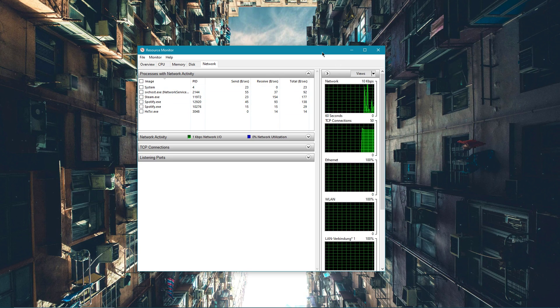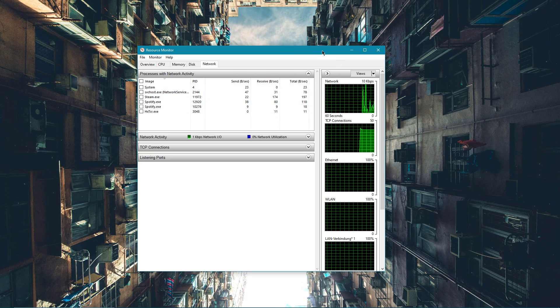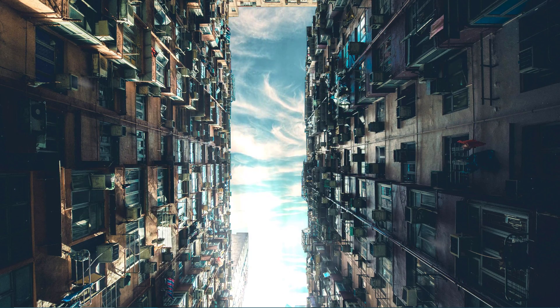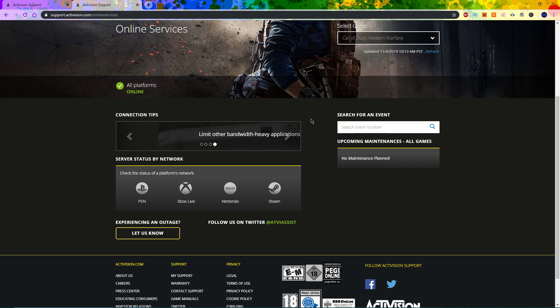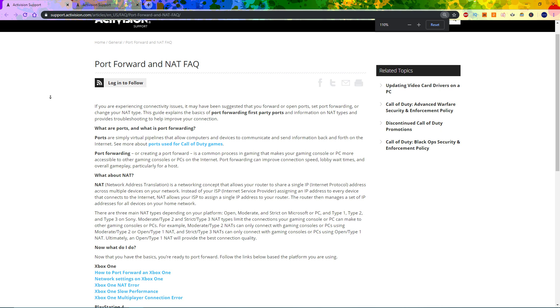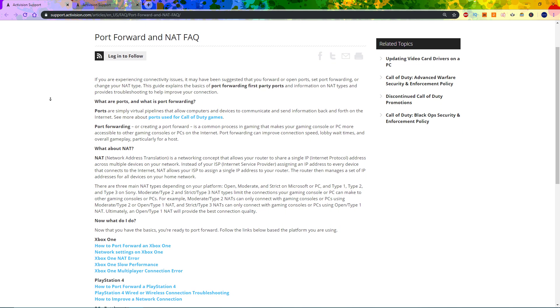By now, you should be able to connect to the online services if you have a reliable network connection and if the servers are online. In case you are still having issues, I suggest you to look into the Port Forwarding Guide from Activision in order to get a stable connection to the servers. A link will be in the description below.